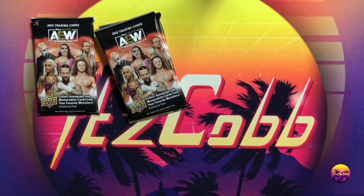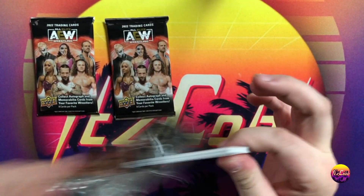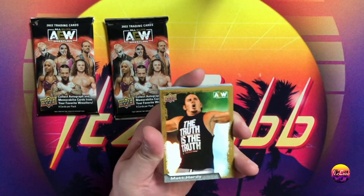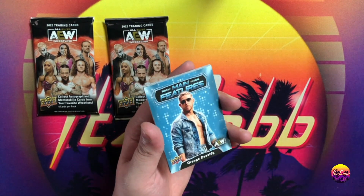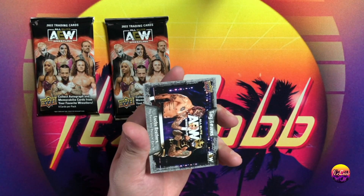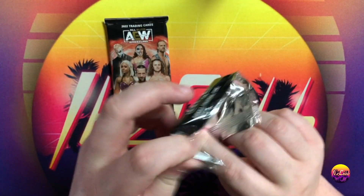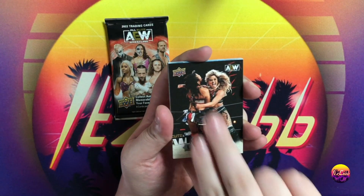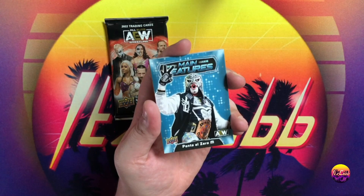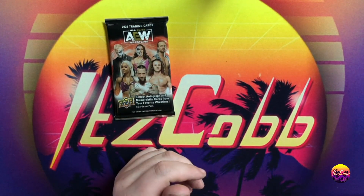We are almost done with our second blaster box, just a couple packs left. UD canvas Christian Cage number 27 — not a short print, that's okay. We've already got our hit from the box. This is an exclusive 2.0 card — definitely not gonna complain about that. Lance Archer UD canvas, Ty Conti number three in the set, Penta L0M main feature, and then finish it off with a Red Velvet.